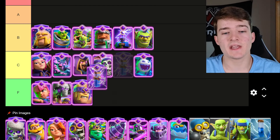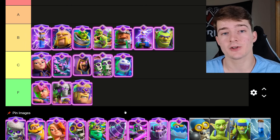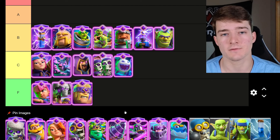The last card going in B tier is the Evolved Zap. This used to be one of the best evolutions in the game, but after the big nerf in the last set of balance changes where it only strikes twice now, it is going to make it a lot worse in a lot of situations. But I still think it will be viable inside of some beatdown decks, like with the Lava Hound or maybe the Giant.